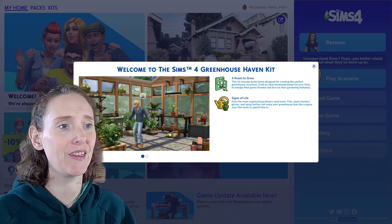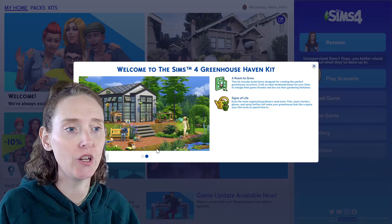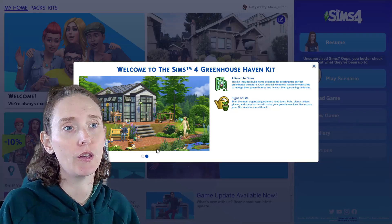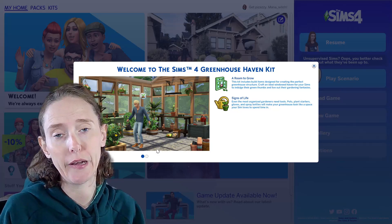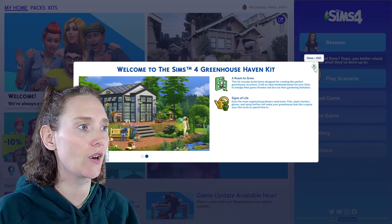Pots, plant starters, gloves and spray bottles will make your greenhouse look like a space your Sims love to spend time in. I'm really looking forward to this one - I live in Canada and right now it's spring, so that means we have at least one more blizzard left. I'm in the middle of one right now, so I'm really looking forward to a garden!